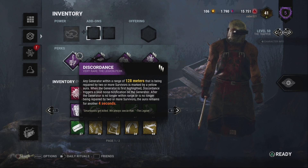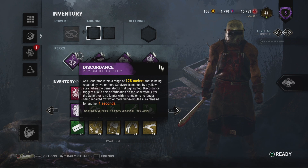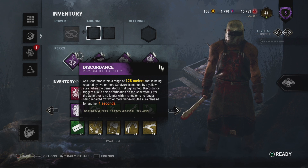Say for instance you set up an area with all these traps at the beginning of the match. The survivors get the gen done in that particular area but still have gens to work on in other areas. Now you've got one, two, or even three traps around this dead zone — those traps are useless to you. Trapper has to walk over there, pick them up, and walk to where he wants to relocate them.